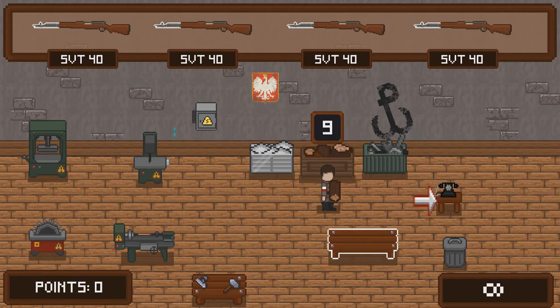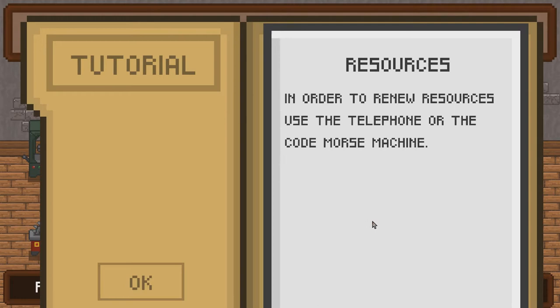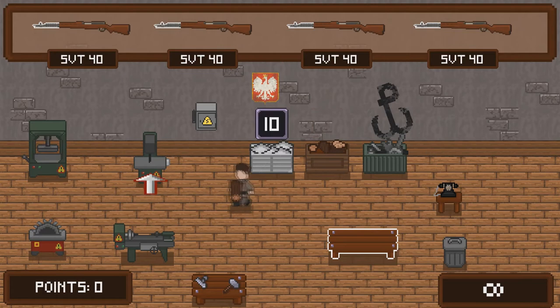In order to renew resources, use the telephone or the Morse code machine. Simple machines - from a certain input they give you one certain output.